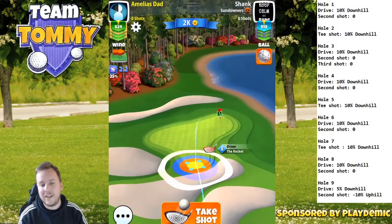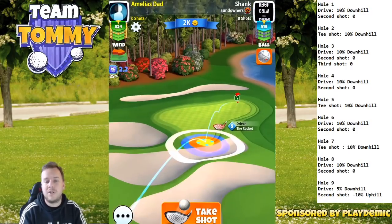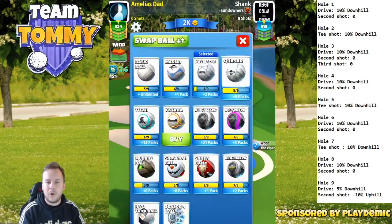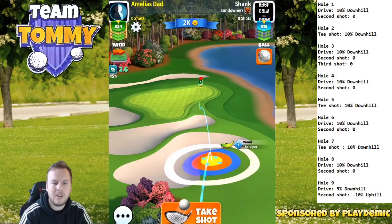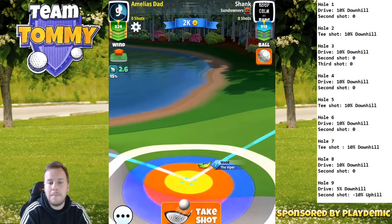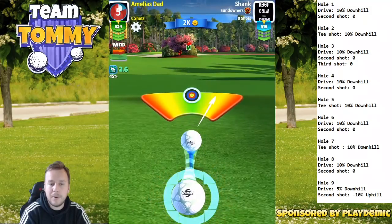Hole number seven, last of the par threes. If you have enough backspin — five and a half to six bars — you can approach the pin directly by going to the green. But since we don't have that with the rocket level 8, we're going to play with the viper and bounce over the bunker up towards the pin. Going directly over all obstacles is more secure than bouncing over it — if we misadjust, we're going to be in the sand, which will endanger making a birdie.